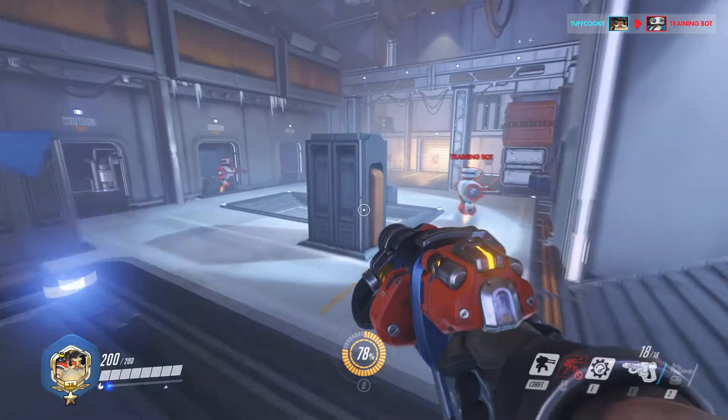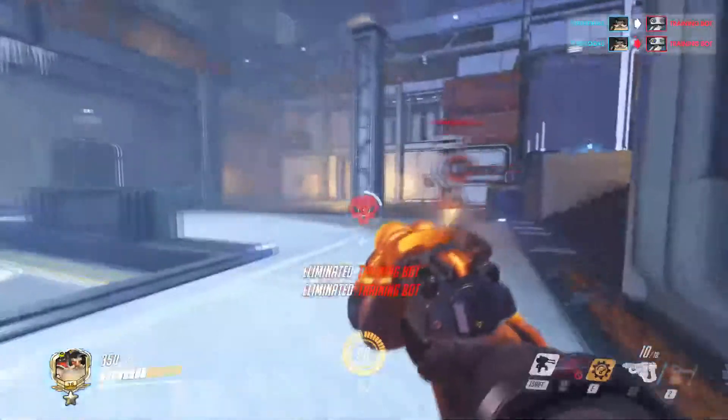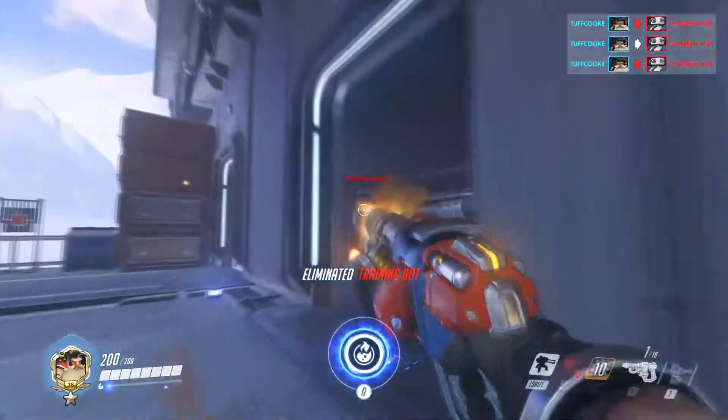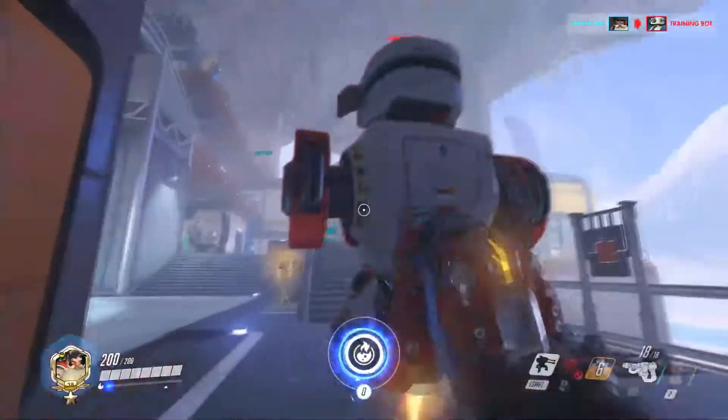Torb's E-Ability is now Overload. It gives him 150 temporary armor, as well as allowing him to move, attack, and reload 30% faster. It has a 5 second duration with a 12 second cooldown.